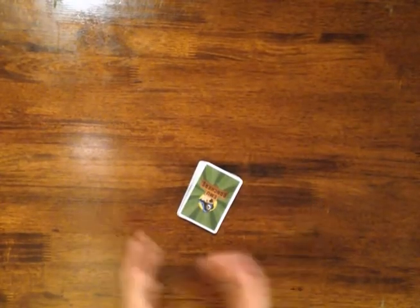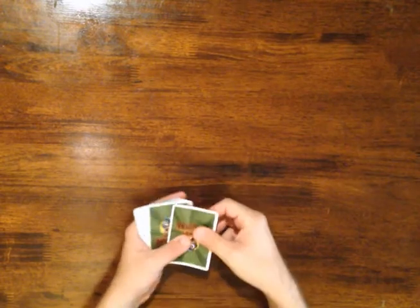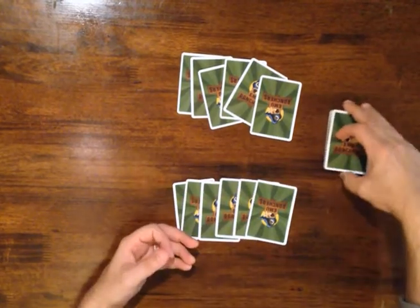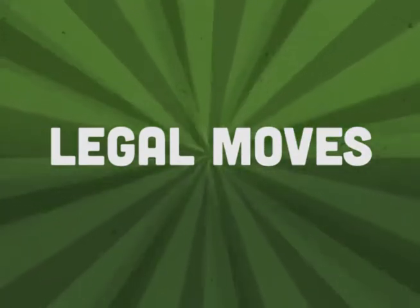So now we're going to play through a game of Emu Ranchers. I'm going to take the deck and deal out six cards to each player. I've got my beautiful wife Amy over there — she's probably going to beat me, she usually does. I've dealt out six cards and now I'm going to set aside the draw deck. Emu Ranchers is played by first playing a card and then drawing a card, and we'll each take turns doing this until the draw pile is exhausted.